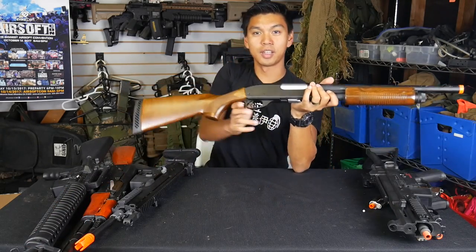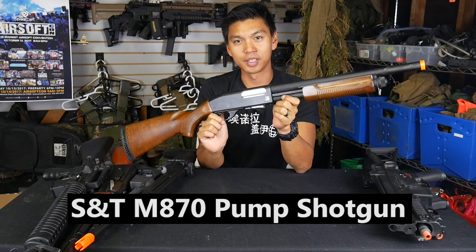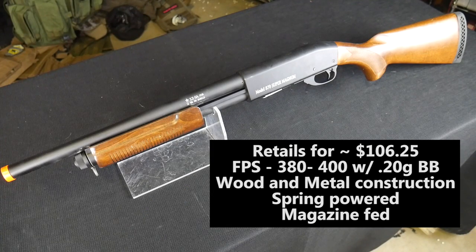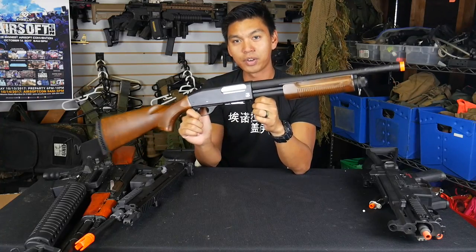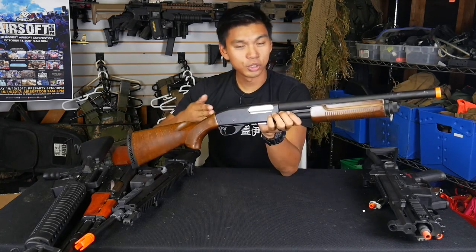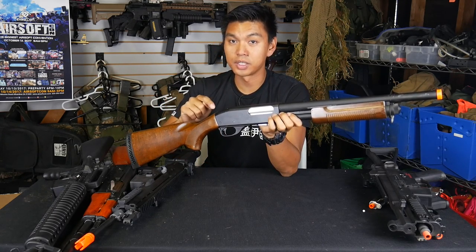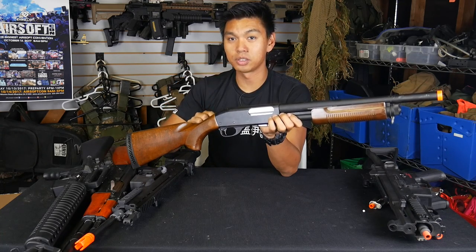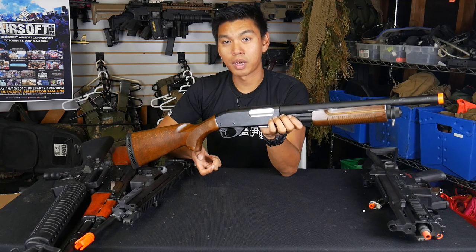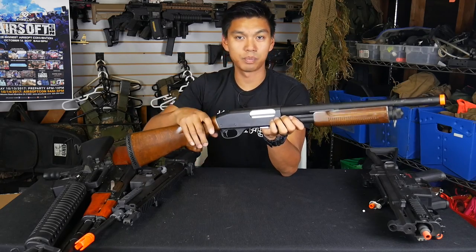Let's change it up with a shotgun. This is the S&T M870 full wood, full metal pump shotgun. This shotty retails for around $106 on evike.com, is pump action, and unfortunately is single shot. It fires around 380 to 400 feet per second. While this is a very nice looking shotgun, it's only single shot — but that doesn't mean it can't be fun. Once you get this baby dialed in it's almost like shooting a sniper rifle. One awesome thing about having a shotgun like this is you literally just have to bring the gun and BBs to the field — no worrying about charging your battery, bringing green gas, or any other power plan except the pump action of your arm.